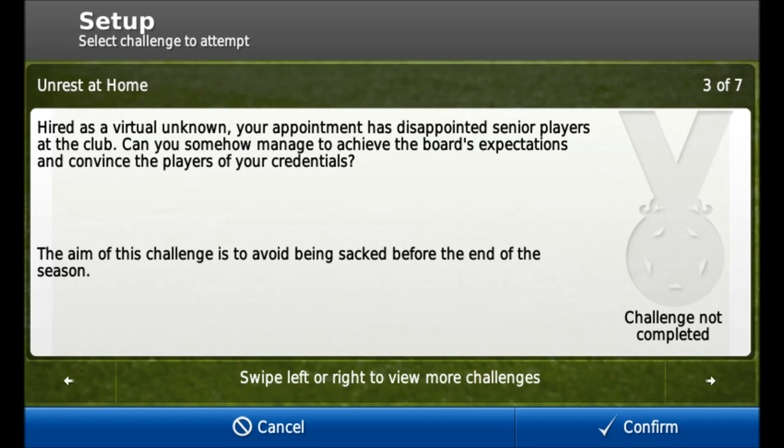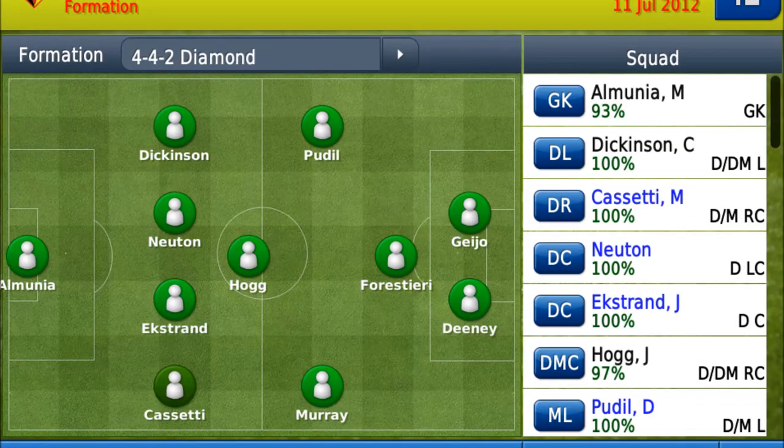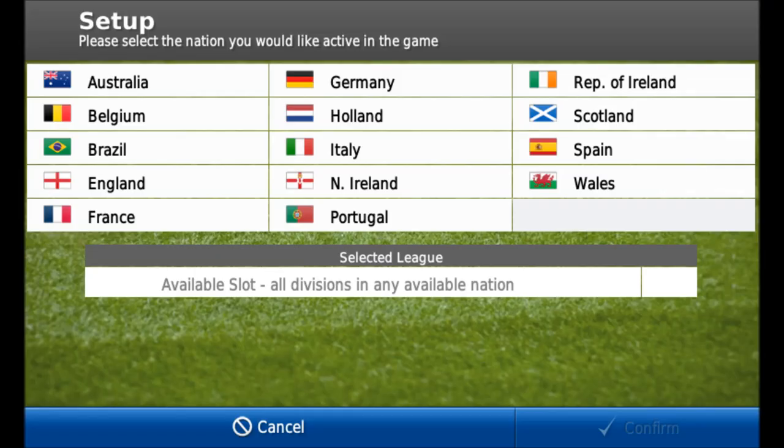Firstly, an all-new player comparison module allows managers to compare potential recruits against existing squad members, or existing squad members against one another. Like the old one, but as you can see from the screenshots they've been totally redone and it looks superb — slightly different depending on what device you are on.